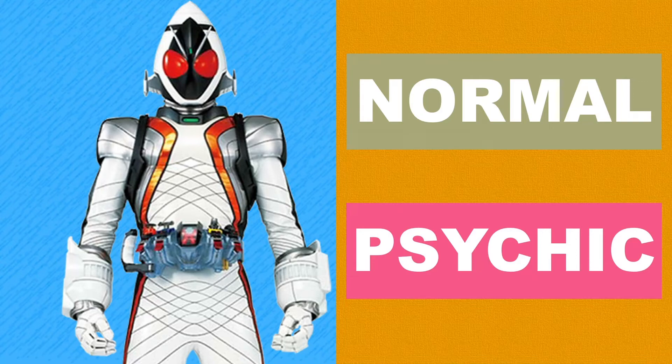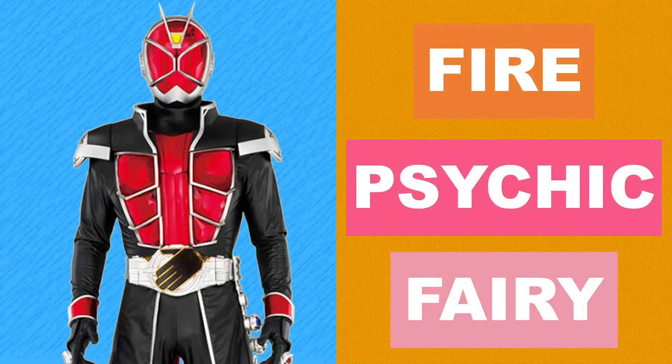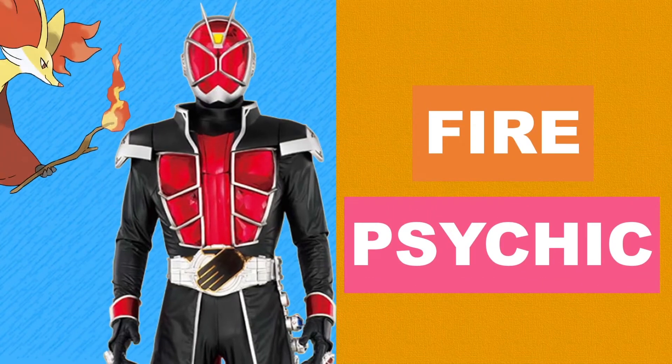For the ringed magician Wizard, I thought of three types I could give him: Fire, because his base form specialises in magic of that element; and Psychic and Fairy, because they're the types most closely associated with magic. I initially almost went with Fairy, but changed it to Psychic in the end after I remembered Delphox — a natural Fire and Psychic type Pokemon which has witch-like qualities and manipulates fire by wielding a branch like a wand.